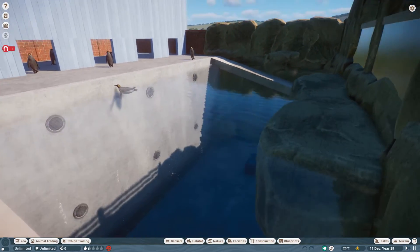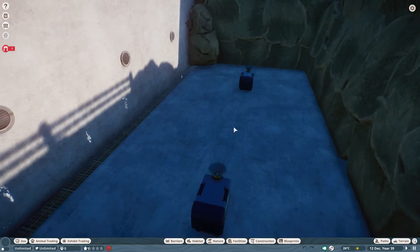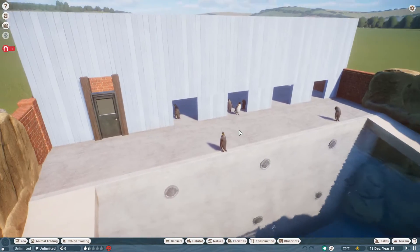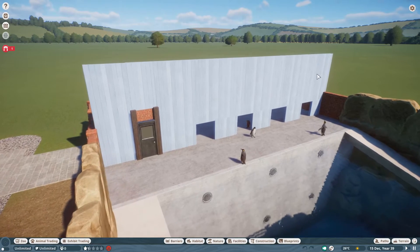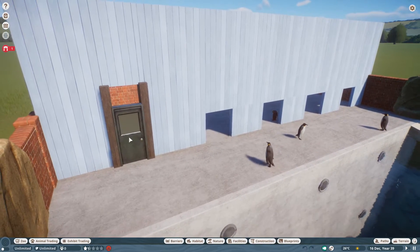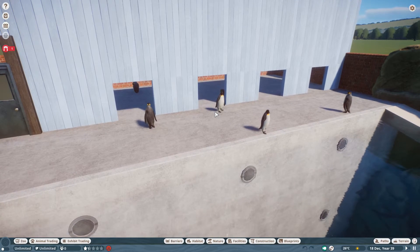I've lowered the water and deepened it - I made this a lot lower down so I could still get the feeders in at the bottom. I've started a bit of work at the back here - this is the building, it's going to be a nice blue wood material. I'm going to have my staff door here, and then these small holes are perfect for the penguins to go in and out.